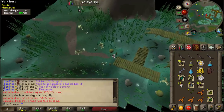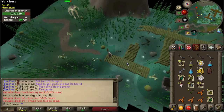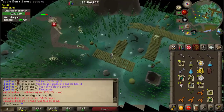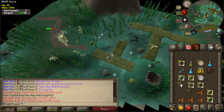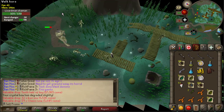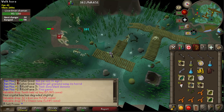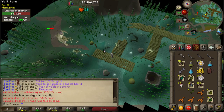But also, if you use the northern spot, make sure you have run off. And if you click to attack the shaman and then control click the safe spot, you can get an extra hit for free. And overall, this just really increases your kills per hour.